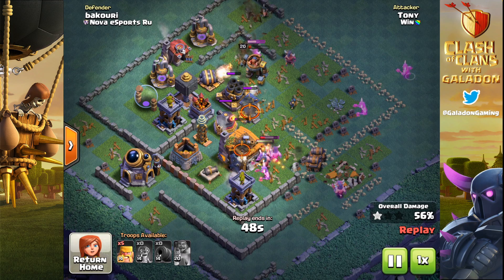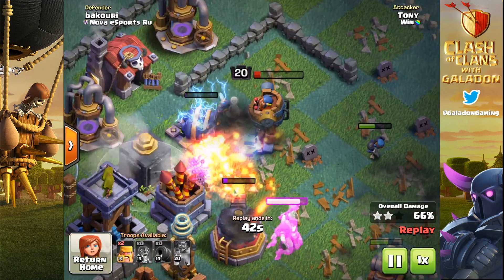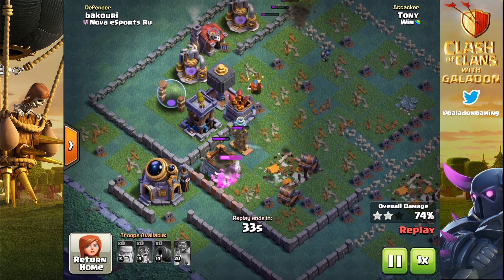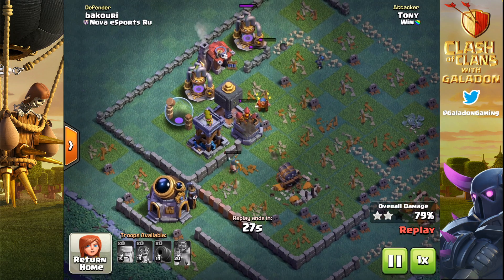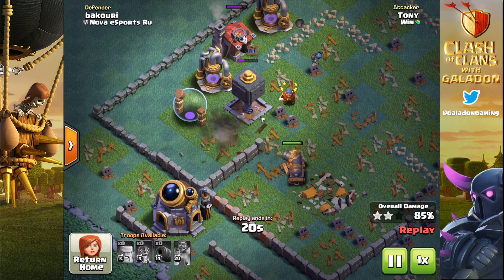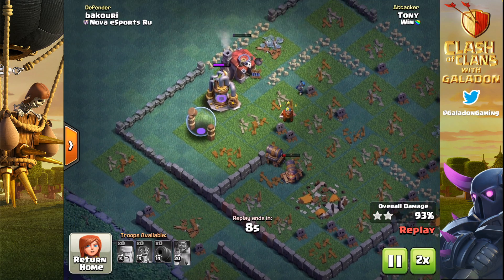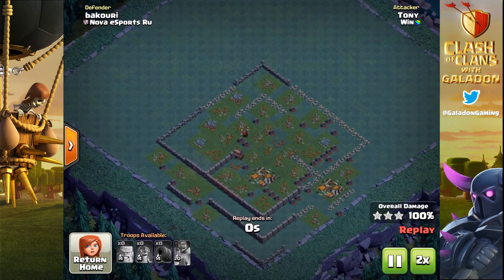If you can keep bombers up late in the attack, they are going to get a lot of damage done. Often it will be that situation where the bombers have nothing to stop them and if you've got one or two left, you can finish out the three star. This again looks like an unlikely three star — Tony is only three-quarters through the base — but the cannon carts only need to defeat that archer tower. Out of range of the crusher, the cannon cart gets the job done, finishing off another three star for Tony.